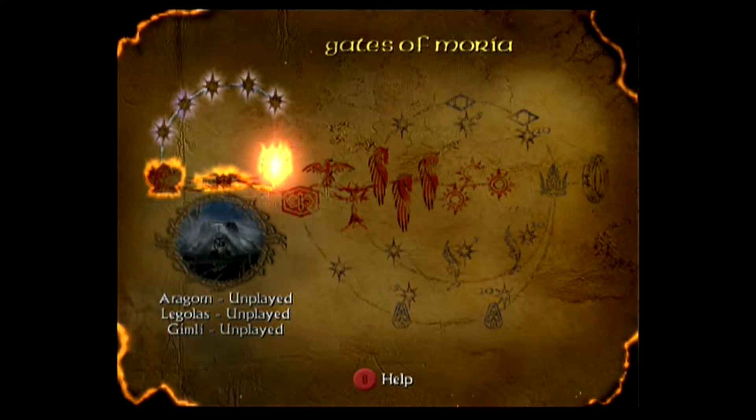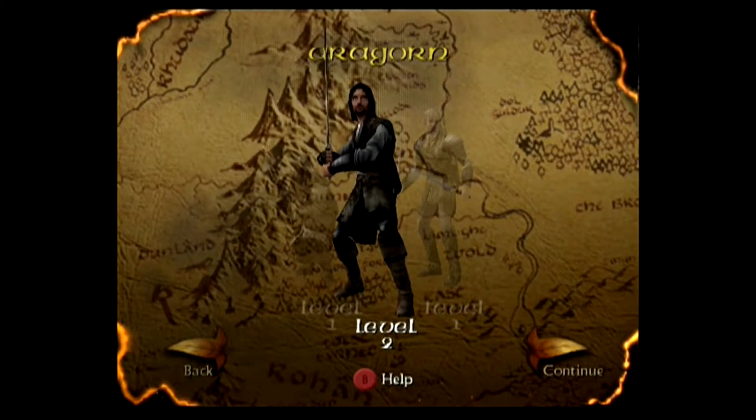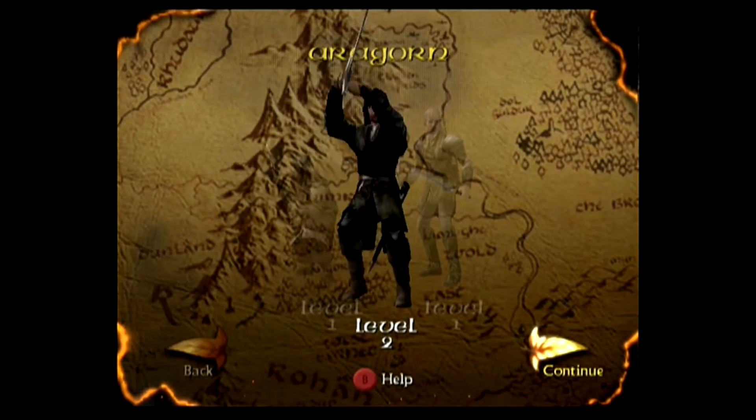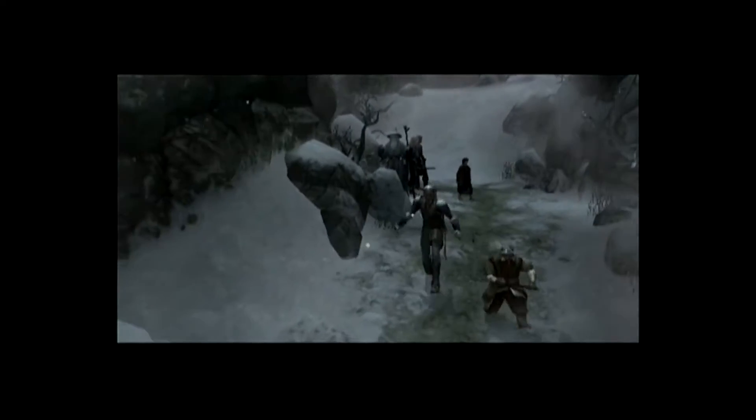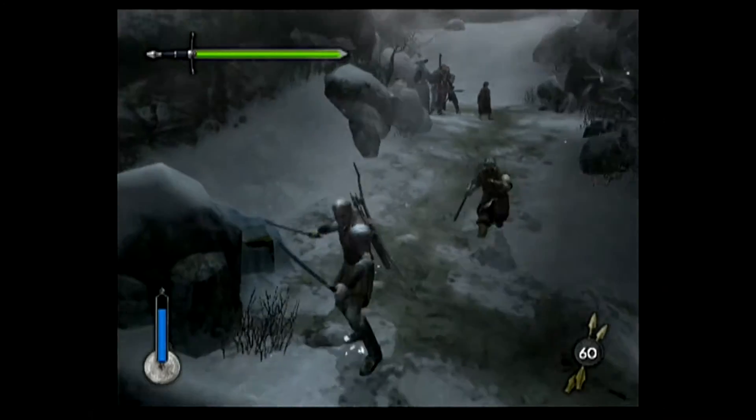Now it's time for the third level, Gates of Moria. I'll be playing through as all three characters but I'll focus on just one for the video — I'll go with my Legolas playthrough. Two thirds of the Fellowship are near Moria until Gandalf stops them, freezing Boromir in time completely. Sam, Merry and Pippin don't get in-game models. He sends Legolas and Gimli ahead to make the path safe.